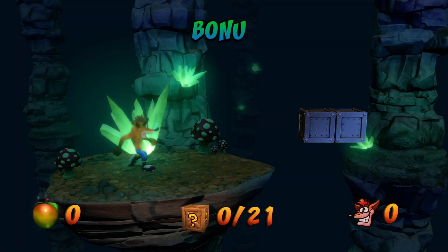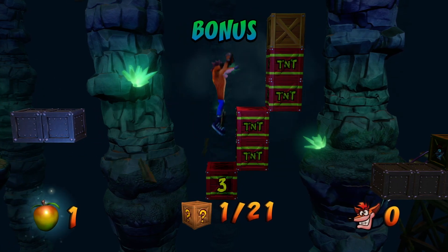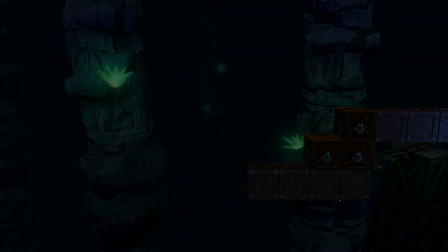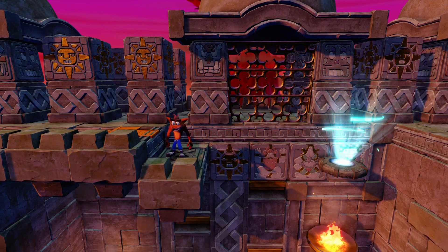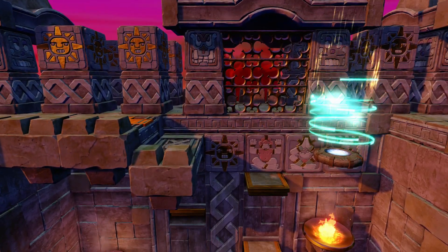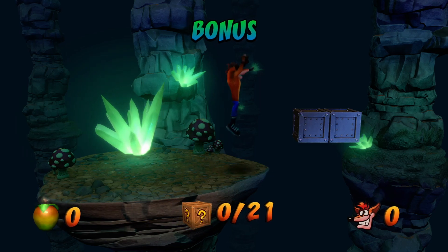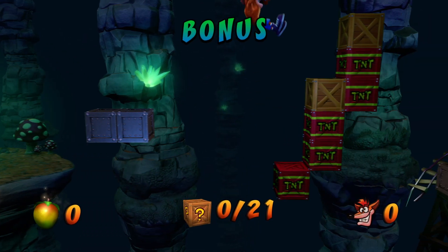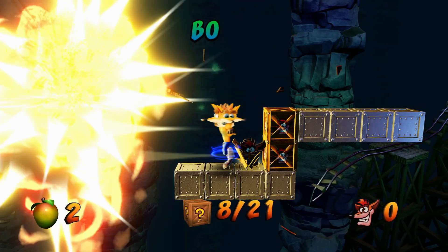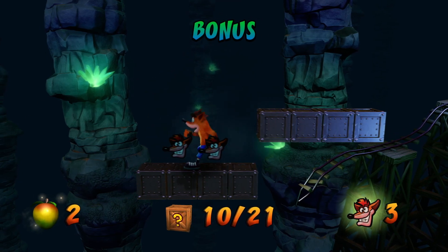If there's any bit of good news with these missions, it's that if you die in these special areas, it does not count against you. If you do have an Aku — the shield — you will lose that when you die, so it's very important that you take care of your shield and your masks. As you can see, I failed this one time here, so we're going to try it again. You're going to want to bounce on the TNT boxes and spin the boxes that are at the top of each of them.